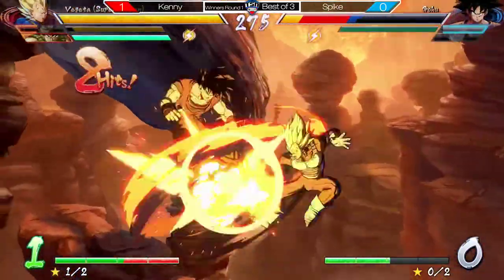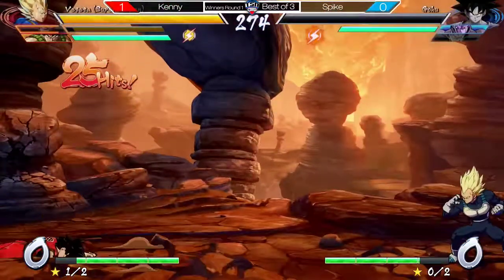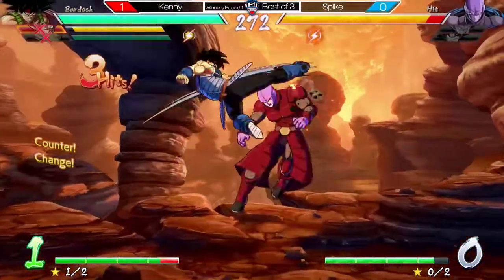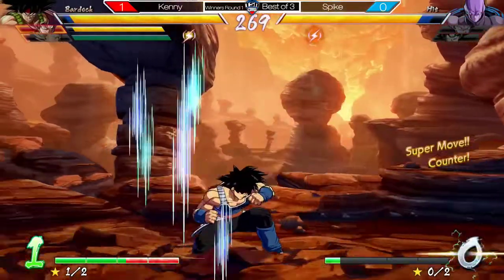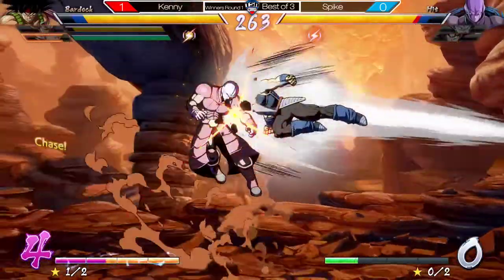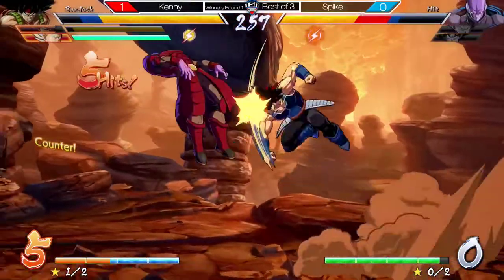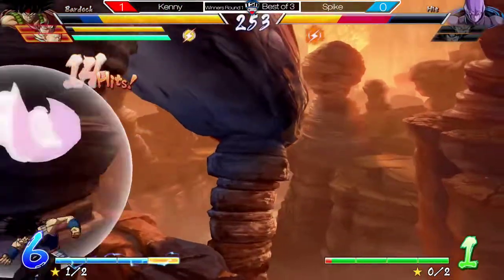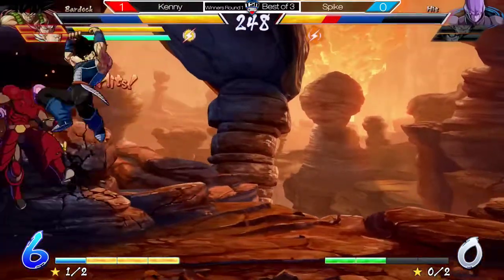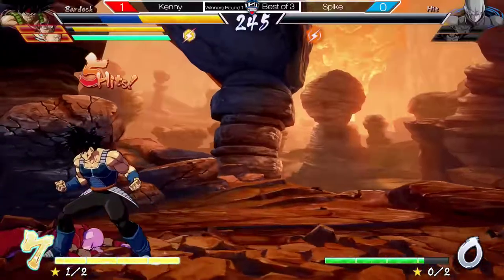A really good button right there. Base Goku dead. Now it's all up to Anchor Hit — he has no bar, but he does have full health and Sparking. He brings out Bardock — first time we've seen Bardock in this set. Nice reflex, but just letting him charge — should have went in there. He dropped that. Bardock giving out that damage. He was negative right there. He's going to burn all the resources probably. Did a counter right there. There it is. 2-0 from Kenny.